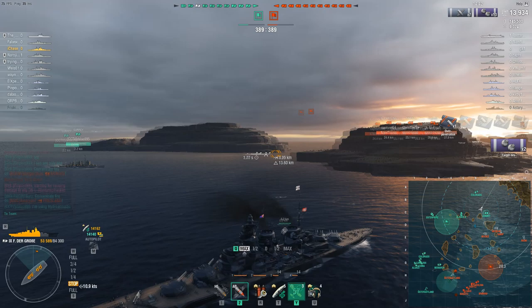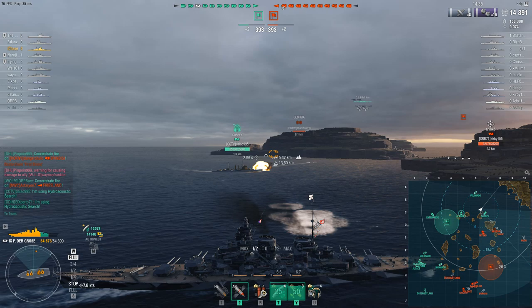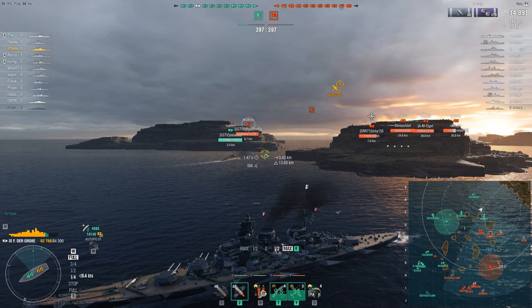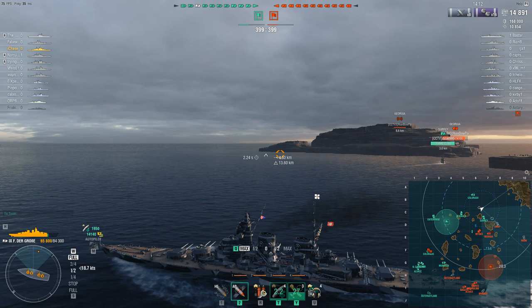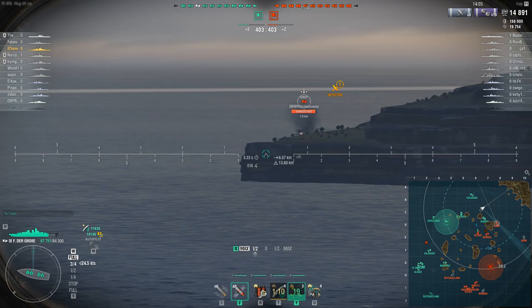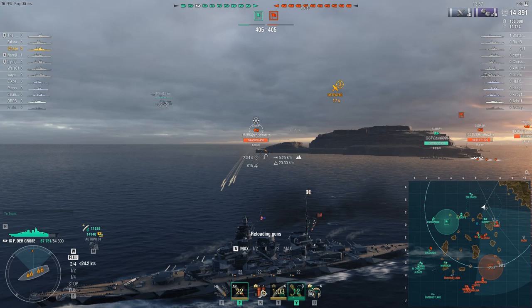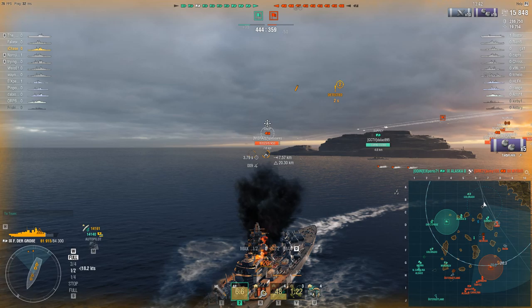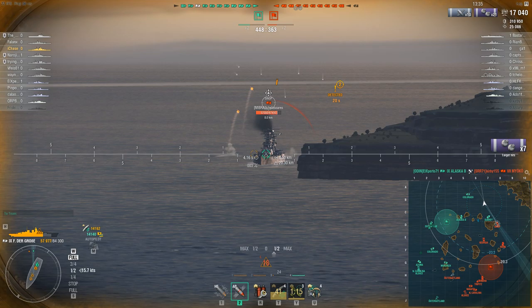My dispersion with my primary guns in this game was actually not great — in fact I think I only get one really solid salvo near the end of this match. It's a little sad but it happens when you play the FdG. I get some secondary hits and some primary hits, but nothing massive so far. I can see the Georgia is cutting into the middle, so really this side is now just a Sinop and a Roon. A Sinop and a Roon I should be able to take, though the Sinop is going to spend the entirety of the next engagement pointing its bow at me.